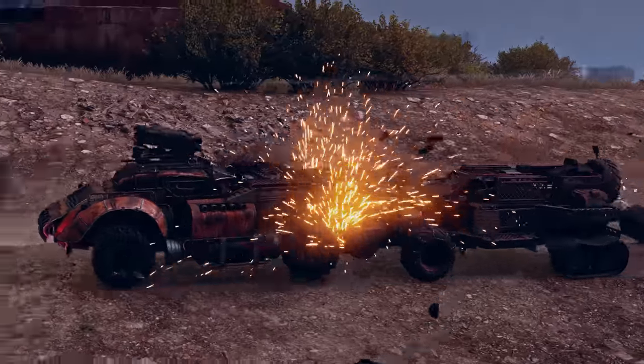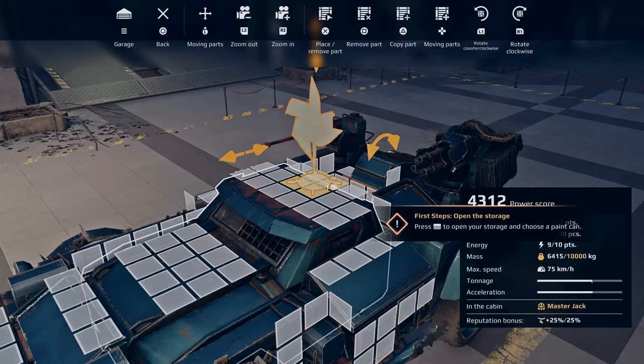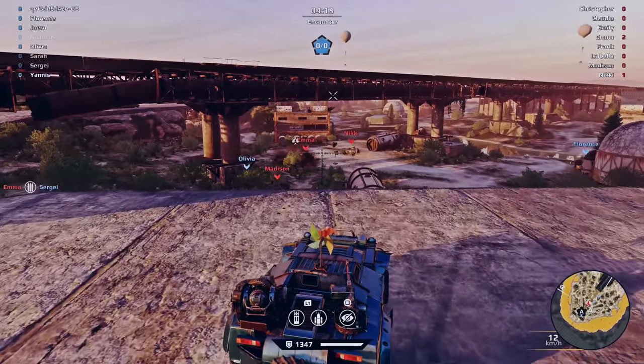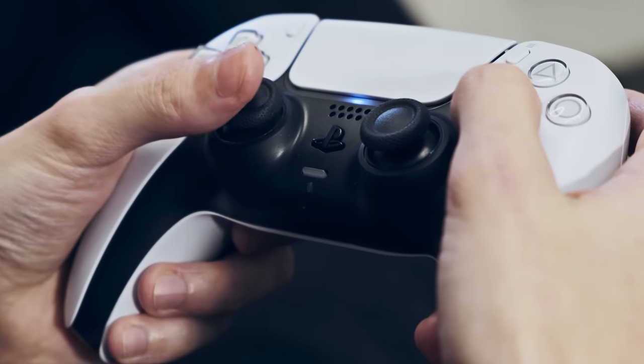Join Crossout on PlayStation 5 to check out the new vibration systems and to receive a gift — the pinwheel decor, which can also be activated. Mount it on the armored car, enter the battles, and try blowing into the microphone of your controller. You will see the effect.